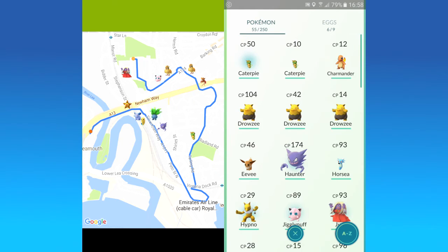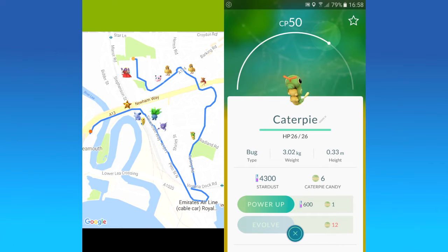And moving on, I got a Caterpie. I've got one which is 50 combat power — that's five times as strong as my other one, so that was quite nice. And I can power this guy up and make him stronger and then evolve him eventually.